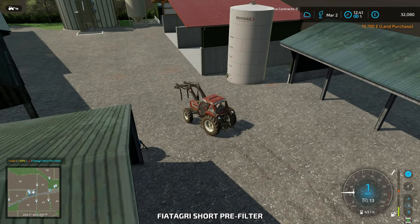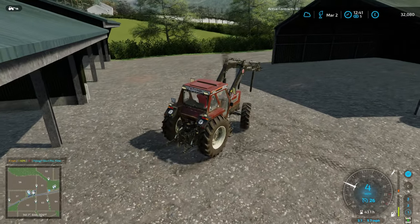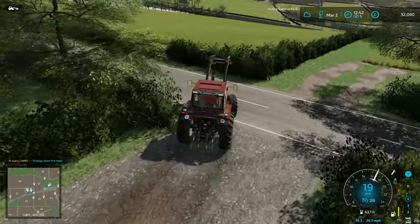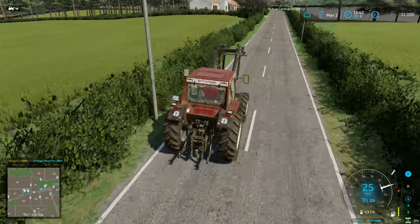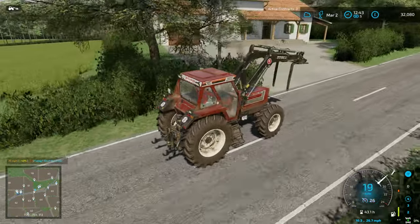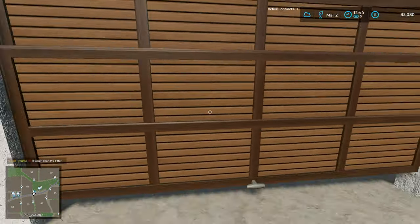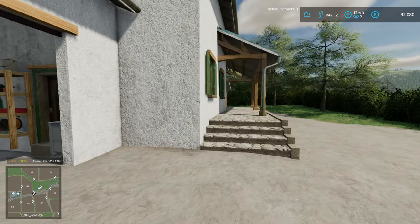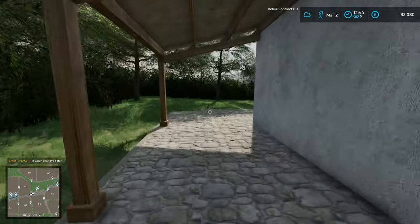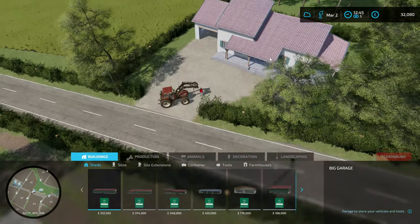I want to get some separate kit so we're not having to move equipment around the map so much. Auto drive will be my friend as well. There are often contracts up at this end of the map. We get a house with the plot, and that house is sellable — it's actually worth more than we paid for the land. The question is: should we sell the house, which is worth about 70 grand? We only paid 20 grand for the plot.